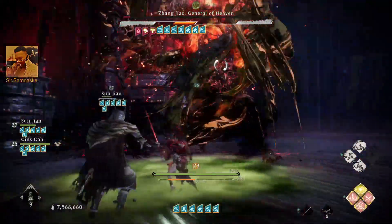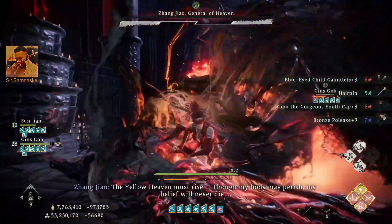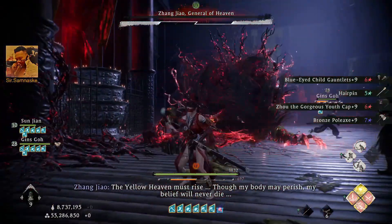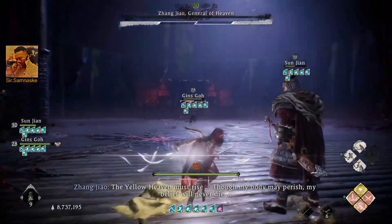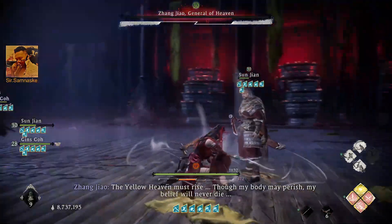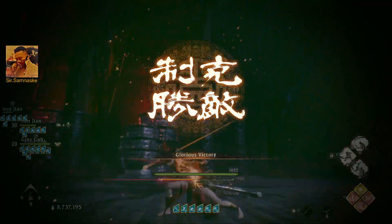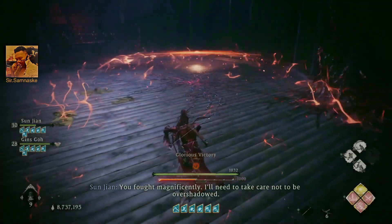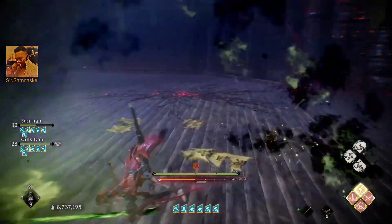So when he gets poisoned, when I hit him with fire, I get more damage. Thanks for watching guys, I'll catch you in the next video. I will make a more detailed build next time, because this one is still in progress — just showing something about the longsword. Bye bye!